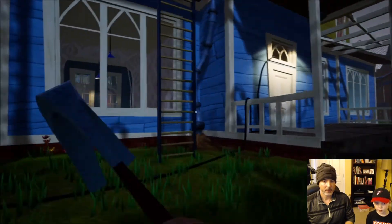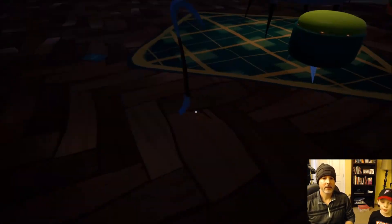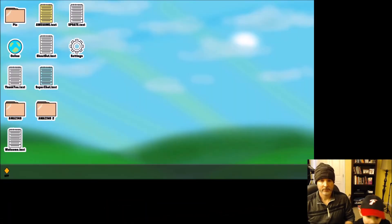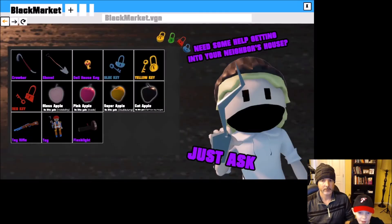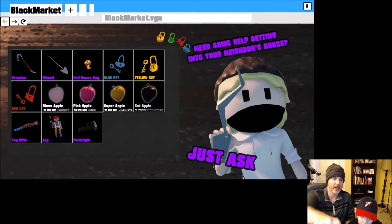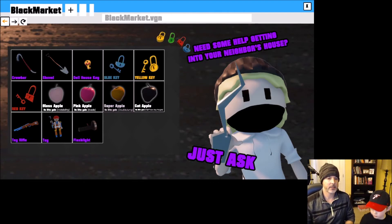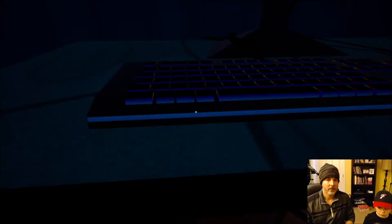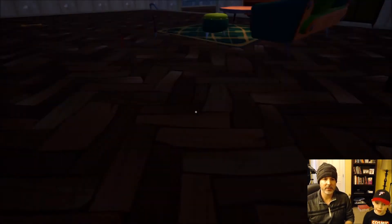I can do that — the double jump way. This is a black screen right now — online. Black market. See this. Which one? Super apple? The golden apple. The sugar apple is double jump. So get the sugar apple. Let's go in and eat that apple, get double jump, and see if you can do the trampoline.